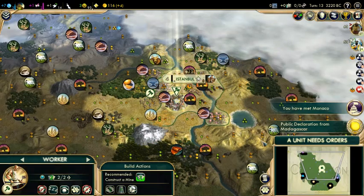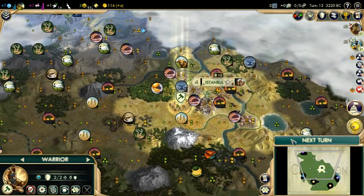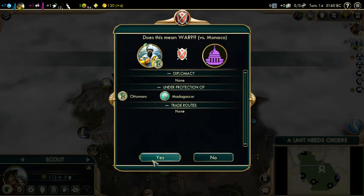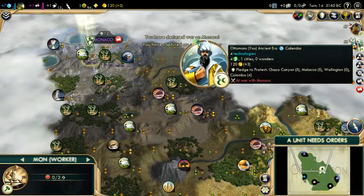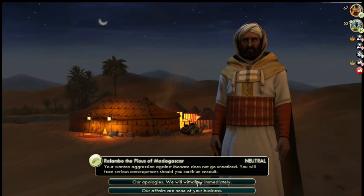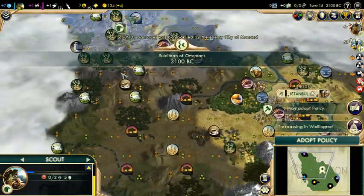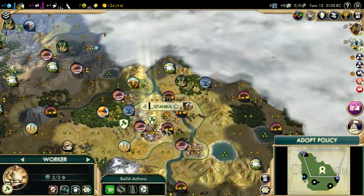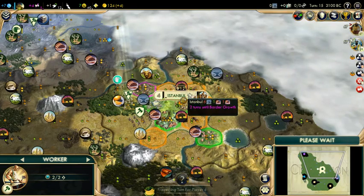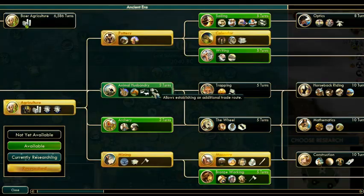Turn 13 — this is a good time if you're going Tradition to start building settlers. This might seem early to some players, but it's really strong to get your cities going this fast. I'm going to try and clear this camp over here and improve that citrus — chop it out. Then find my horses next.